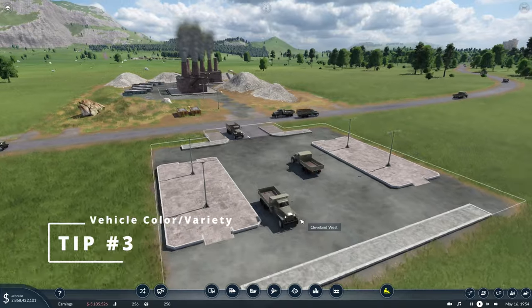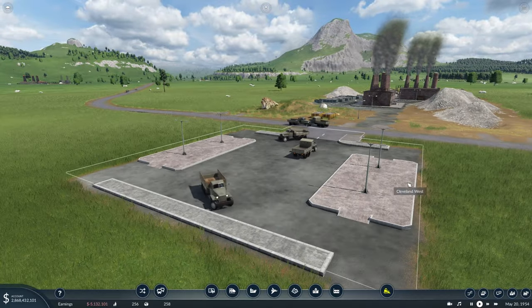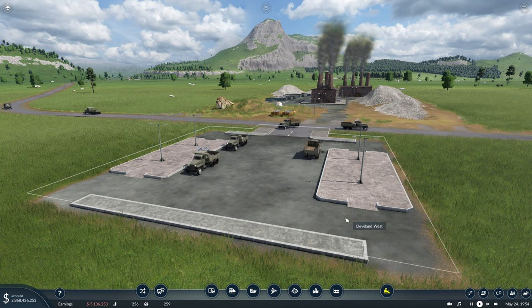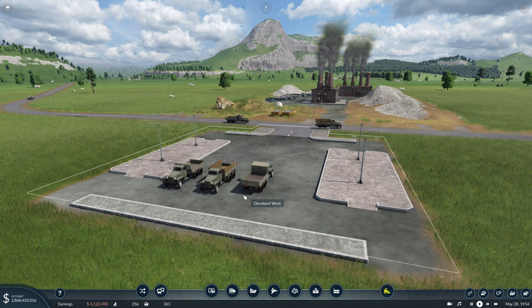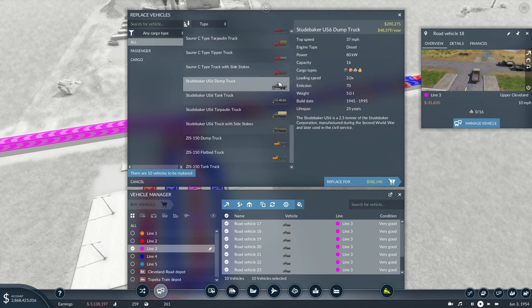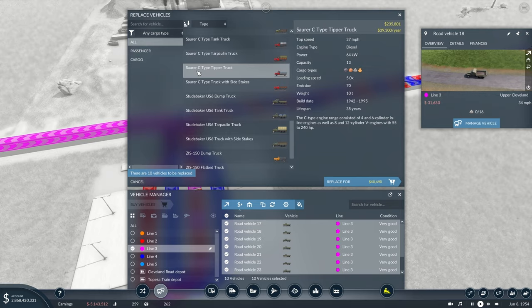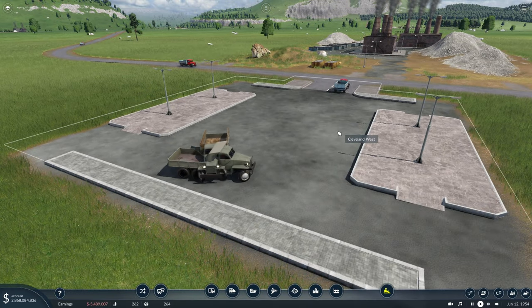The next tip is taking a look at this truck station - all these trucks look very similar, they're all sort of the same color, and in some instances it can make the industry feel sort of lifeless just seeing the same trucks coming in all the same color. In some cases you can switch to different trucks entirely. For instance, instead of these Studebaker US 6 dump trucks, we can find a truck that operates very similarly - like these Sauer C type tipper trucks. This is one way to bring vehicle variety into some of these industries.